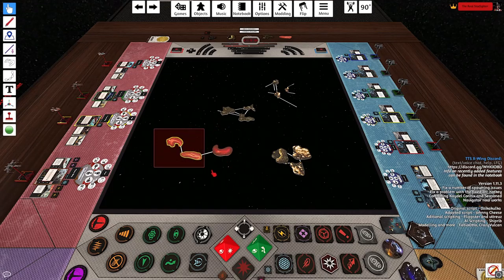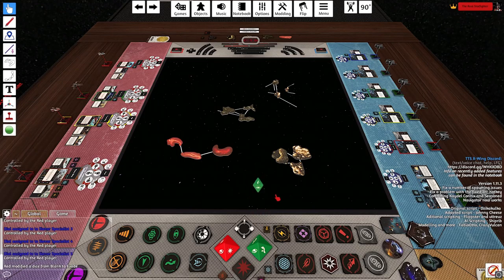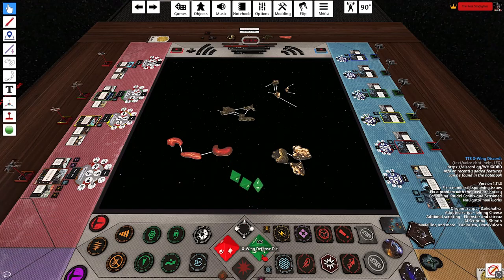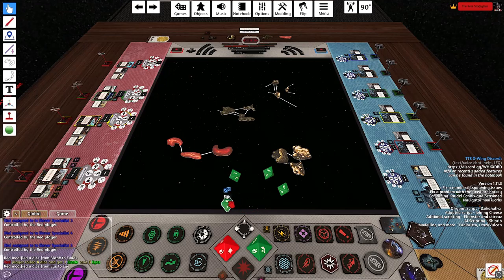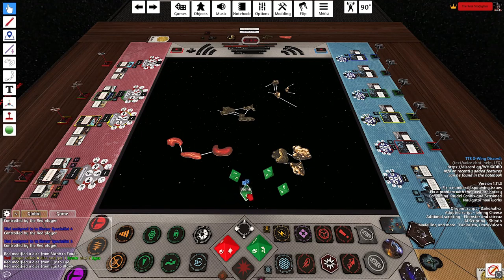I also like using gas clouds when flying three-agility dice ships — for example, Jake or Arvel. I wouldn't fly through them with a three-agility ship, but I'd place them so that when you're near them and rolling your dice, you can change one blank result to an evade. You basically get a free evade, and when you're an A-Wing or any other three-agility ship, you're rolling four dice and able to convert a blank into an evade.